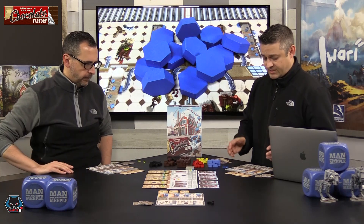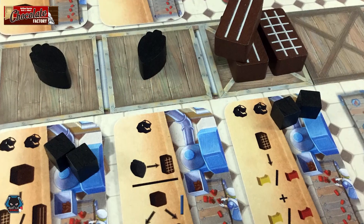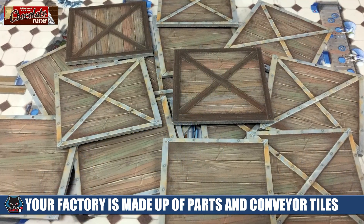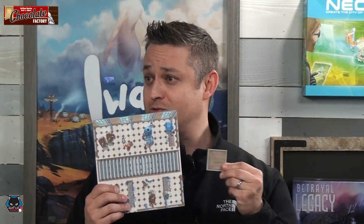As David said, each of us is going to have our own factory. This factory board is going to have four slots on the top and four slots on the bottom in order to put factory parts. You're going to have two that are pre-built in, one that's going to be a shoot, and then five other ones that you can add on or build over other pre-existing ones. You'll use these tiles to move candies through your factory to change those candies from one type into another.